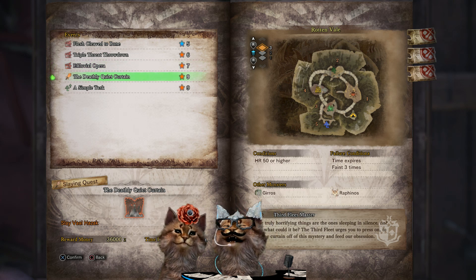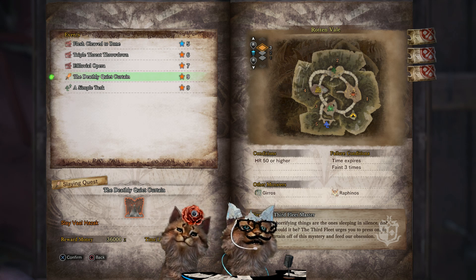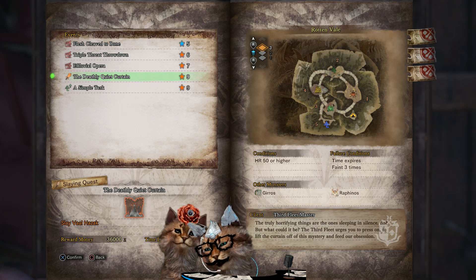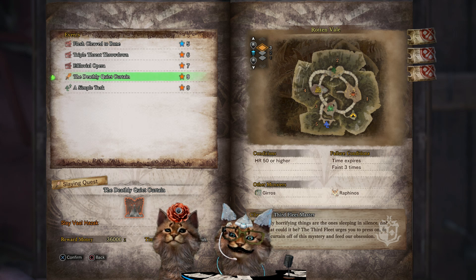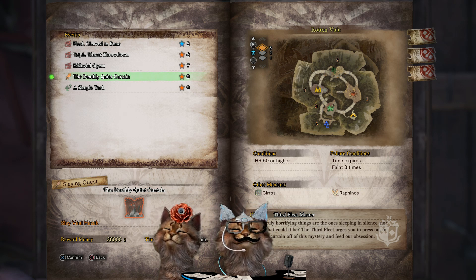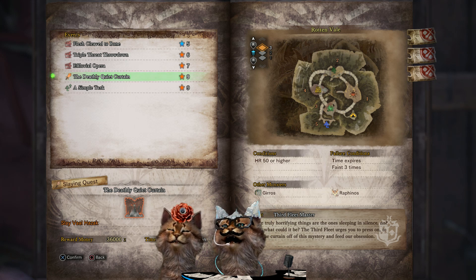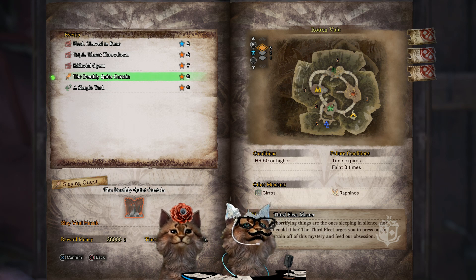The Deathly Quiet Curtain is the second week of Arch Tempered Valhazak. You'll need to be hunter rank 50 or higher, you can faint three times, and if it's your first time fighting him and you don't have very good gear, you might want to eat for Feline Insurance to get yourself some extra lives. People have almost got him down to a science now — in the beginning, if you tried to do this guy with a pickup group he was just murdering everybody. You can get 36,000 zenny for this one.